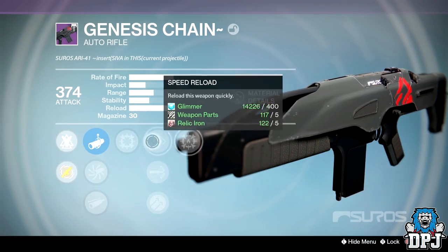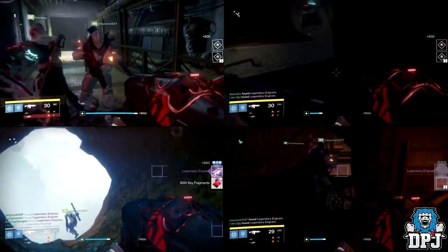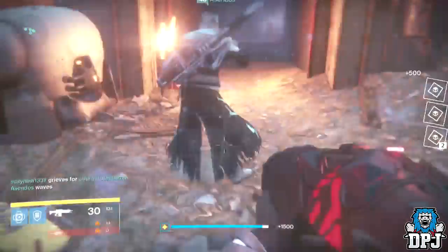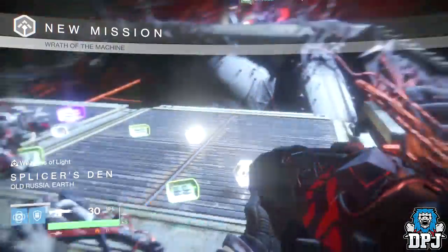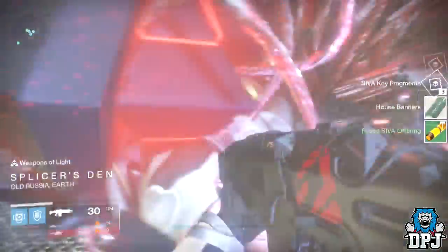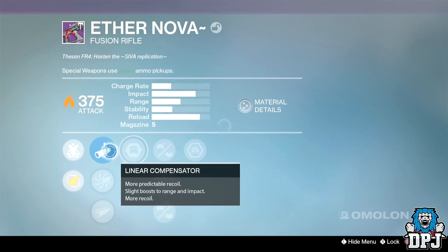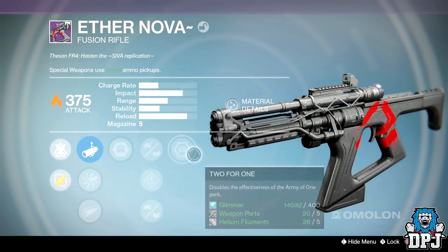Moving on to my Titan — all four secret chests gave legendary engrams again. From the first Vosik encounter I got a legendary engram and a 375 attack Dragon's Breath, great infusion material. From the second Vosik encounter I received the Ether Nova fusion rifle, and took a chance on the chest to get the Quanatum Plasm shotgun. The fusion rifle dropped at 375 attack with Army of One and Two-For-One perks; the shotgun dropped at 376 attack.